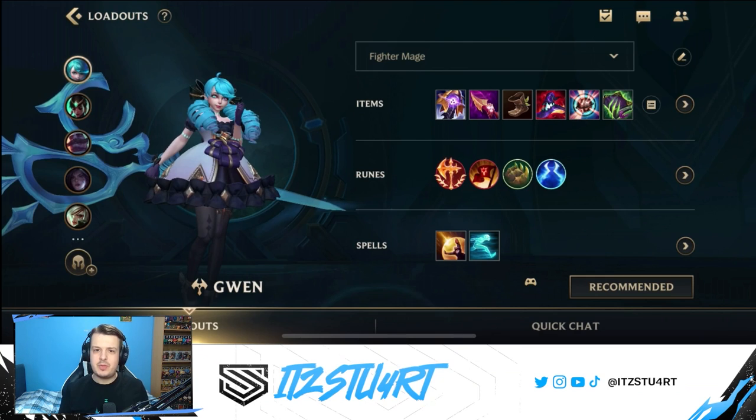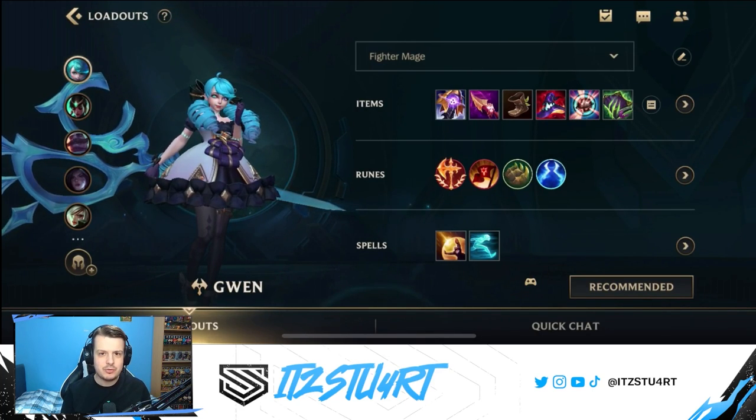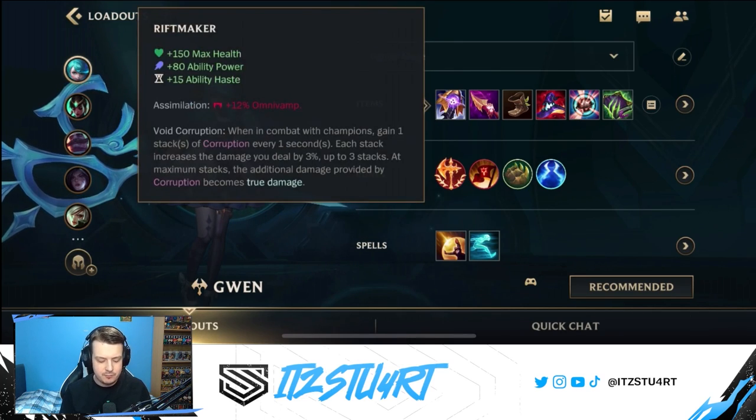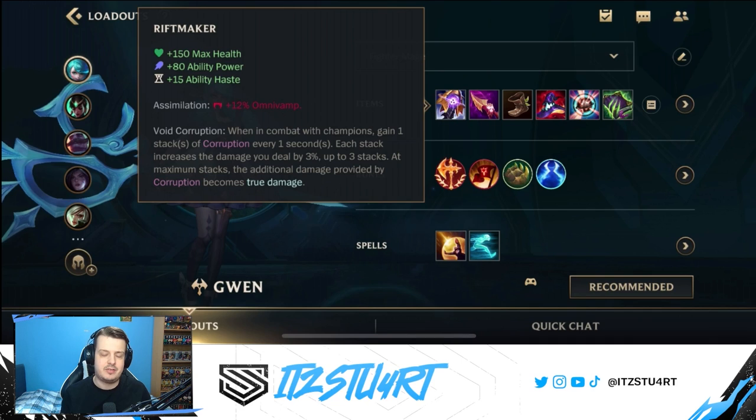Let's get a quick look through the build with Gwen as a frontline bruiser that wants to deal a lot of damage. Gwen likes to build a mixture of both tank items, but also a few AP items to make sure that she can deal a lot of damage and sustain through Riftmaker and through her passive. Riftmaker is going to be our first item for Gwen — this is by far the best item for Gwen that you need to run every single game.